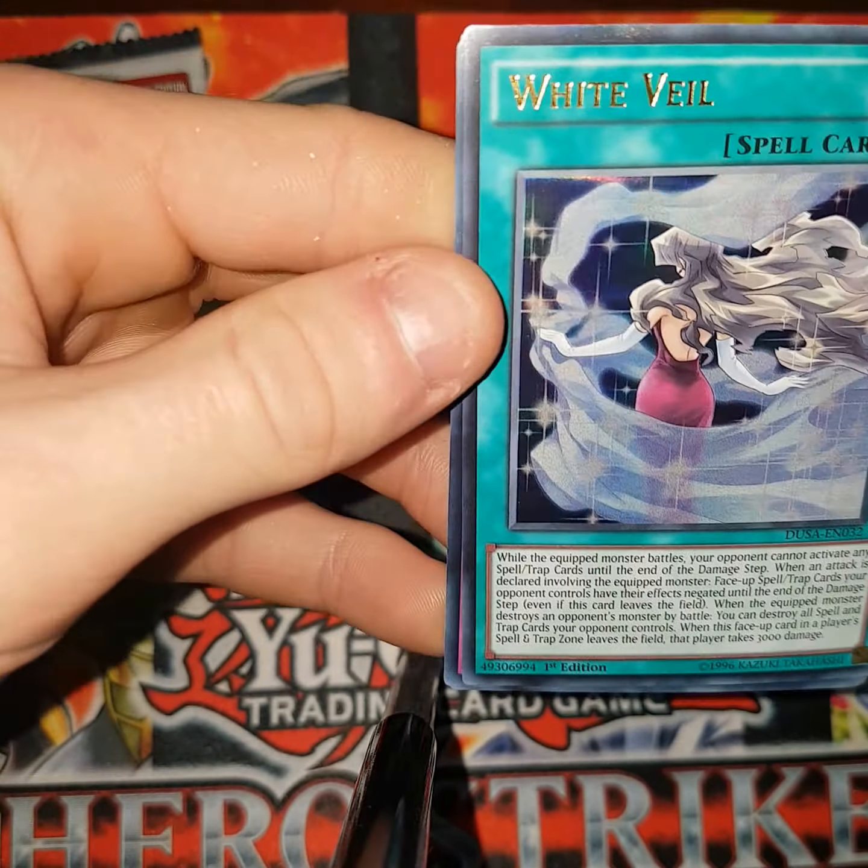This is Yami Yugi — White Veil. Chaos Scepter Blast. That's the dual edition of Chaos, isn't it? If you control a level 8 or higher spellcaster, target one card on the field and banish it face down. If this card in its own spell and trap zone is destroyed by an opponent's card effect, you can special summon one Dark Magician of Black Chaos or Dark Magician of Chaos from your deck, ignoring its summoning conditions. That's crazy.